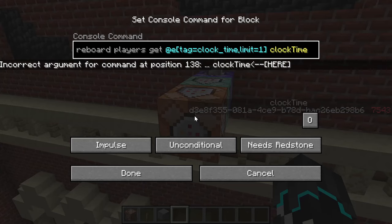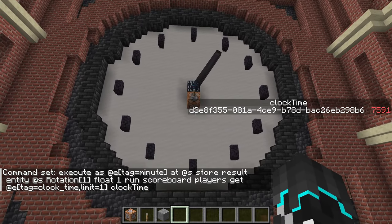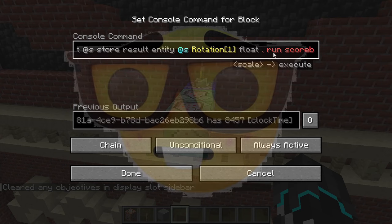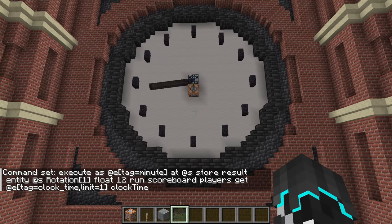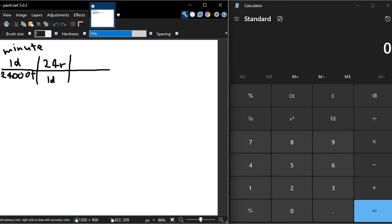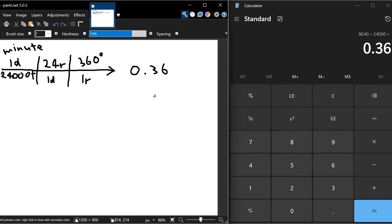Now I'll map this time score onto the rotation of the minute hand. It's not as simple as just setting the value though, because 24,000 ticks doesn't directly correlate to 360 degrees. I use the unit conversion to go from days per tick, to rotations per tick, to degrees per tick. And there's our scaling factor: 0.36.